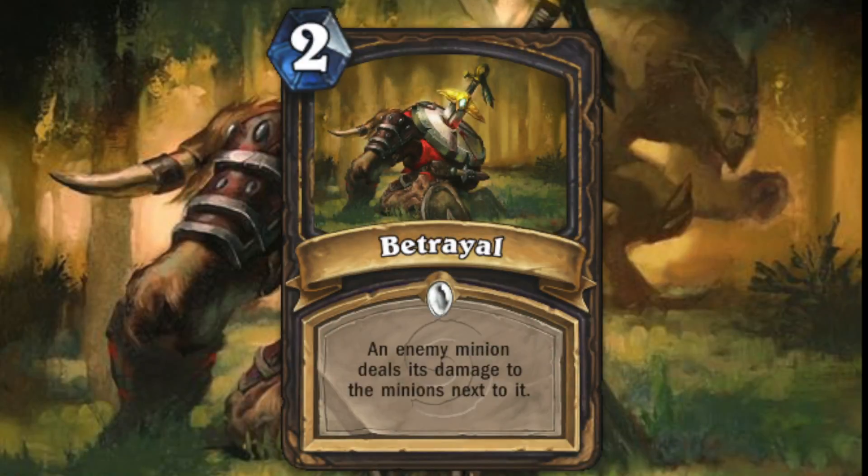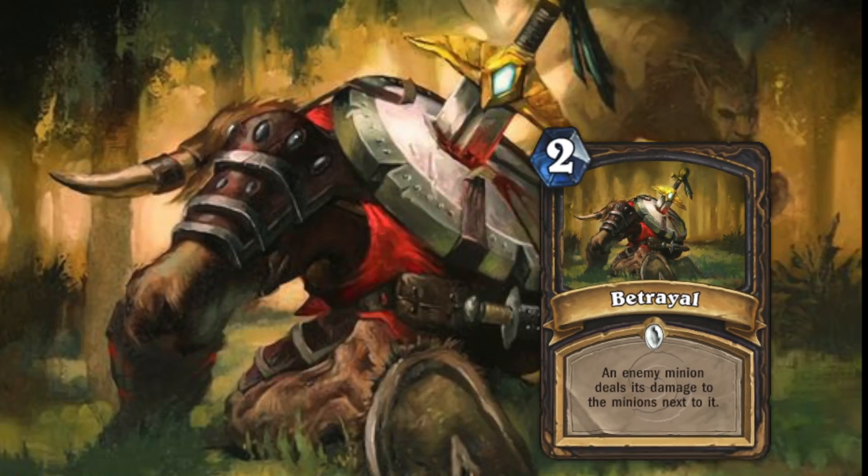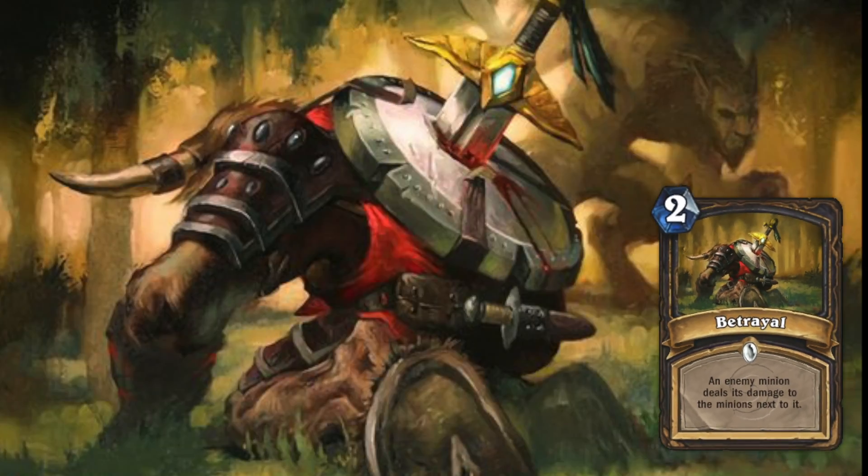In the card art of Betrayal we see this tauren kneeling on the ground with a sword in his back. The sword is the most important piece in the picture and therefore they drew it where it impresses. It kinda tells the story, and the scenery is great with the forest and this cat-like thing sneaking through the woods in the background.